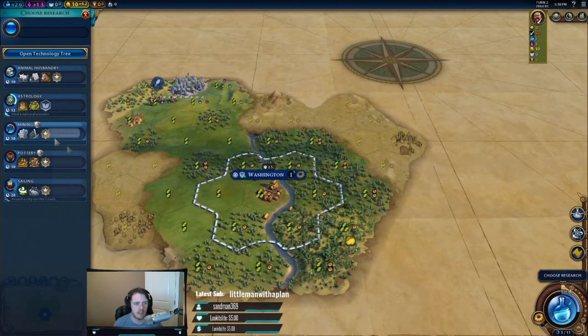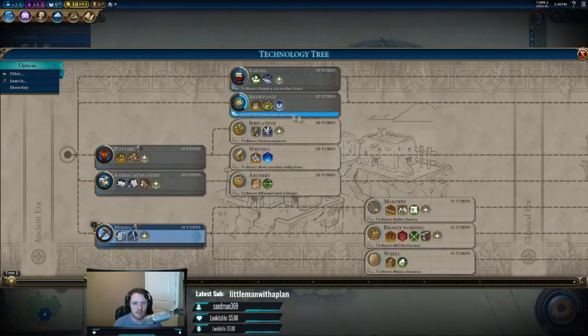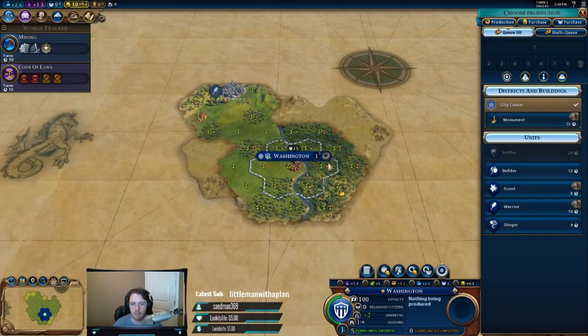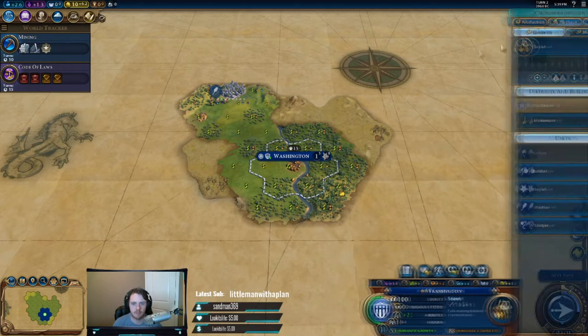We need mining early to chop all this stuff out, so we'll go for mining first, then probably astrology next. If that changes, we can adjust. Monument and scout - always a scout first. Love a scout.